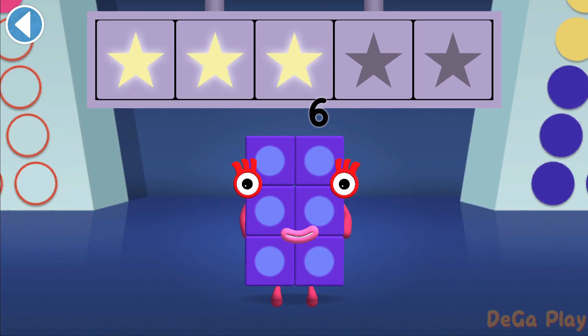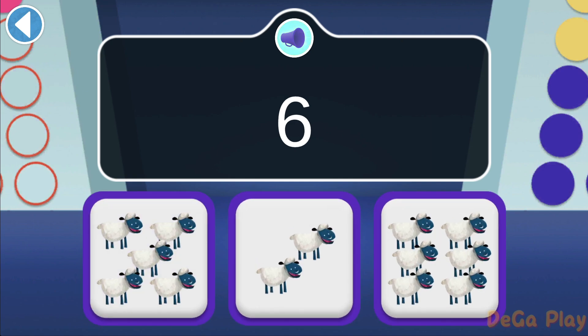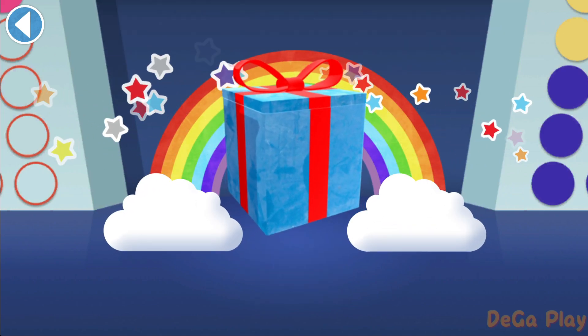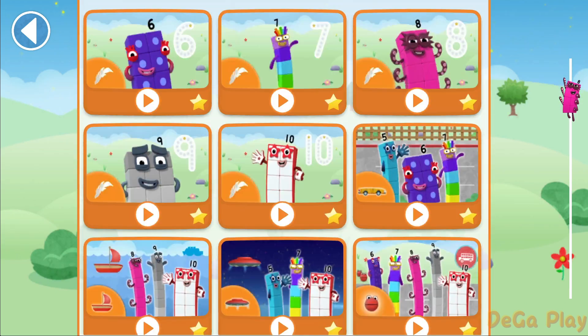Woohoo! You won 4 super shiny stars! 6 has 6 sheep — can you find them? Hooray! You won 5 super shiny stars! Well done, you've unlocked a sticker! Let's play!